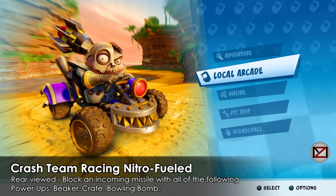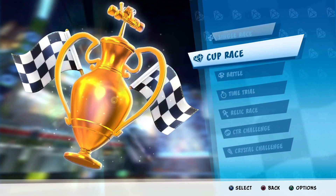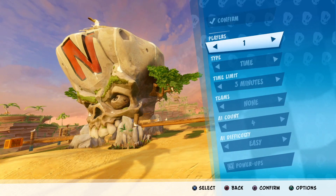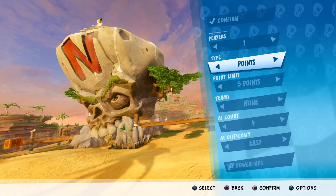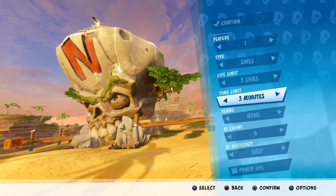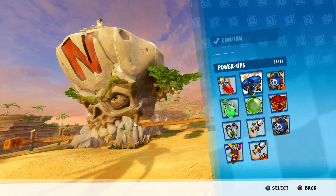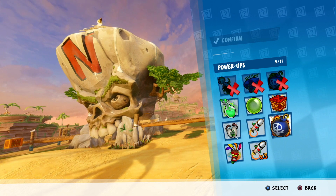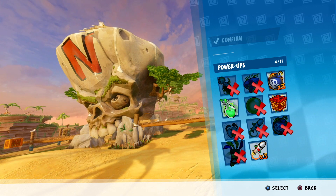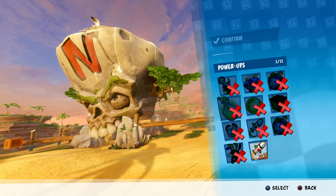Hey guys, welcome back, this is MD and we're doing the Rearview trophy guide where we need to block incoming missiles by a crate, a bowling missile, and a beaker. We need all three items. I recommend doing it in battle mode with the live system, three lives and nine minutes. Set the AI to one-on-one, easy, and disable all other items. You can try to do it all in one match, but it's going to be hard since the items are random, so go one by one.